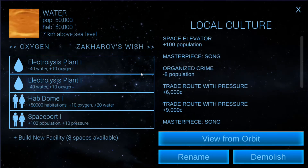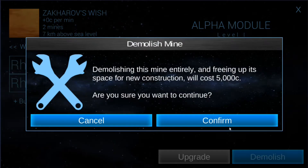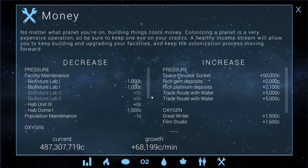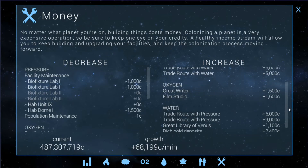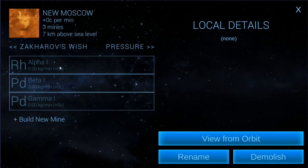This is where I got all my money from, and I've got literally as much money as I could ever need. In fact, I might even still be running in the positives without the mines running. It says I'm actually still in the positives — the space elevator sockets are giving me 50,000 credits. I also have rich gem deposits, rich plutonium, trade routes with water, a great writer, film studio, trade route with pressure, and the Great Library of Venus with rich gold. I don't even need to build any more mining areas.